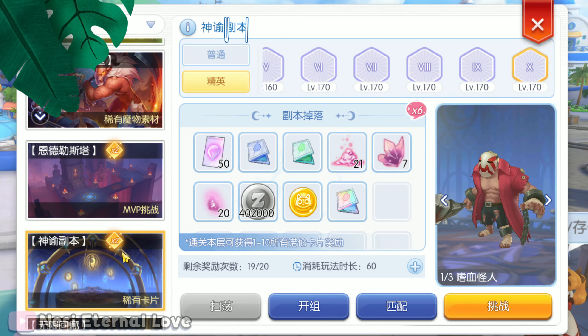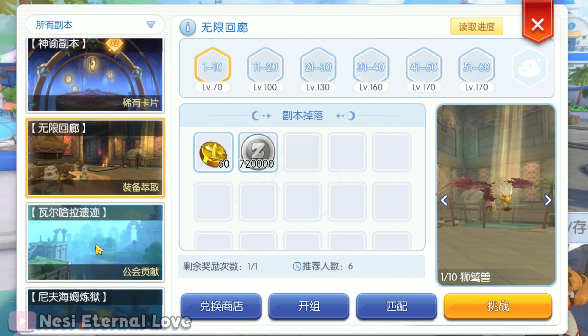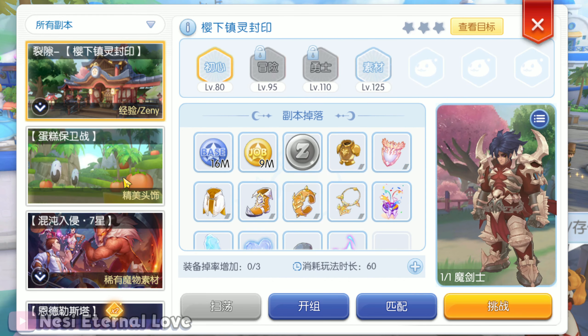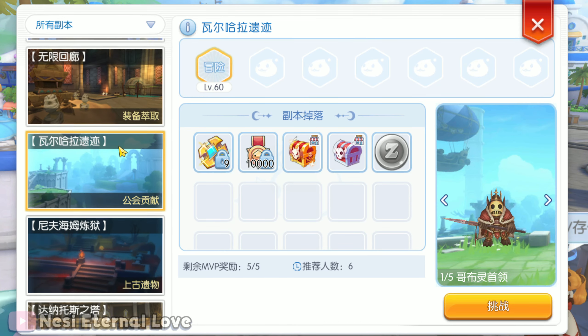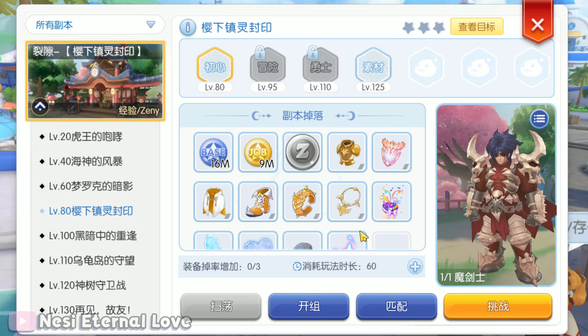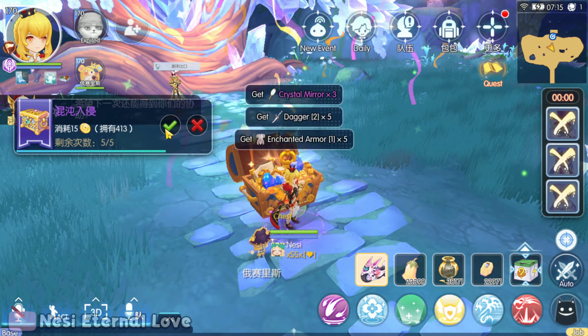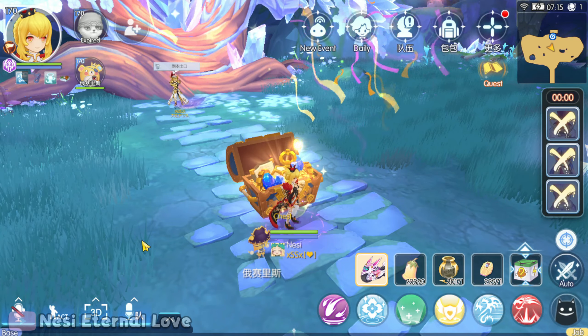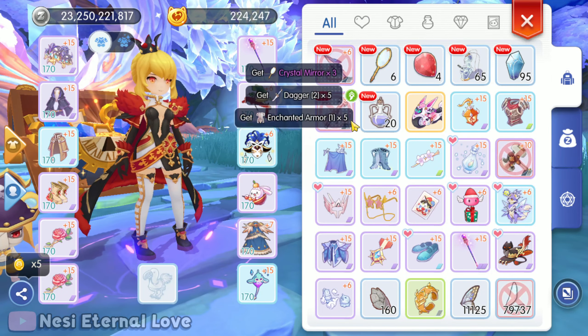There are also major updates to the Instance UI, offering lots of info about what's awaiting us inside the dungeons. Cake Battle even shows the weekly rewards. Valhalla Ruins shows us what's inside. And even more levels to the Chaotic Invasion will be added. Target the mini or MVP you need weekly to hunt down possibly refined equipment and weapons you need to get even stronger.